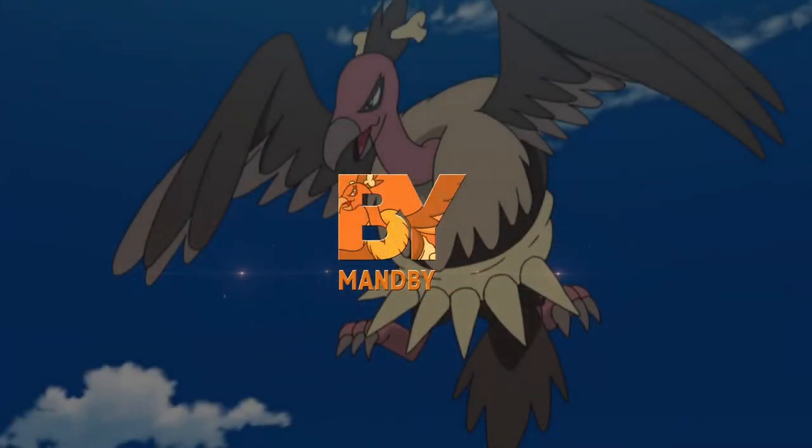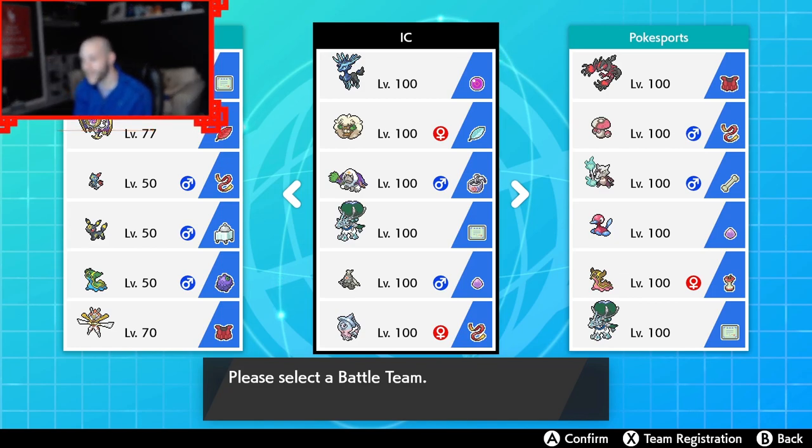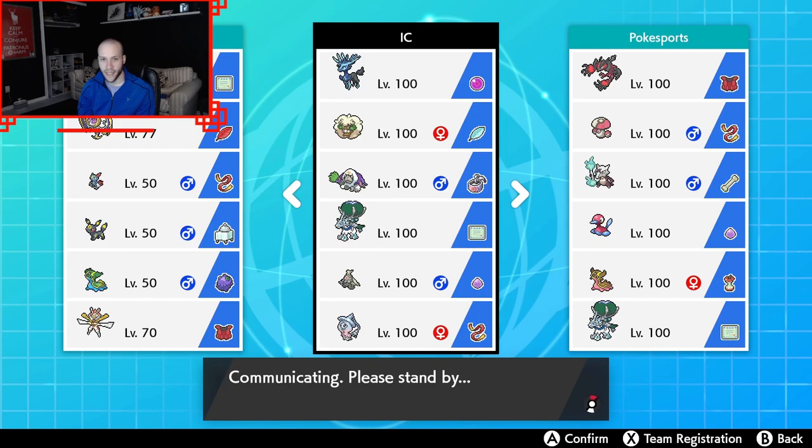It's ManBee back with another video, and today we are using this insane team. This team was made by Hard Freak, who's a really good player and uses really cool stuff. They got 1809 in the IC with this, so crazy. I don't know if I'm going to be able to replicate it as well, but we're going to do our best. We've got Life Orb Xerneas, Choice Band on the Oranguru with Symbiosis and Weakness Policy, Calyrex Ice, the Sash Hatterene, and the Duskclops. Let's go ahead and get into some games.